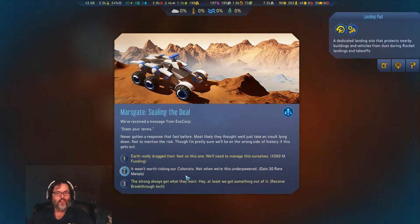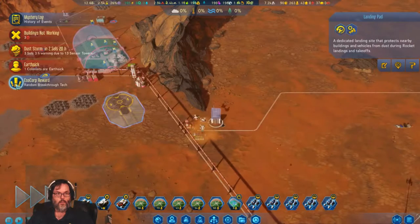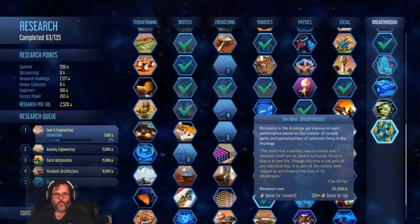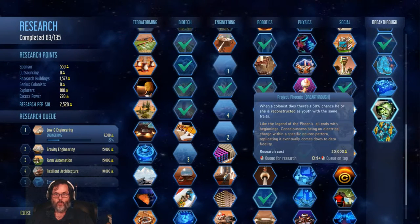30 rare metals doesn't seem like a bunch. I'd probably be better off getting 500 million in funding. That's one shipment, but we could get more if we sold them, or we could get a breakthrough tech. Let's go for the breakthrough tech — the worst that can happen is they attack us. Okay, we got that. Fair enough, I do want that next.